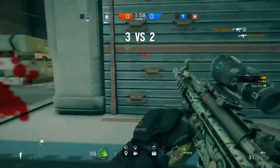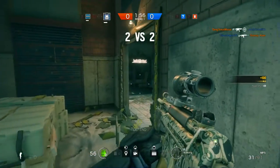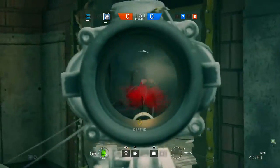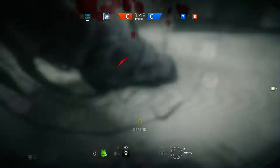Now let's talk about his gadget, which is the armor ceramic plates. With the ceramic plates, it's straightforward — you drop it down and people come around to pick it up. You get five. The enemies can actually pick this up, so that is a good thing to know.